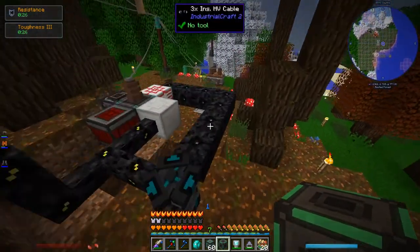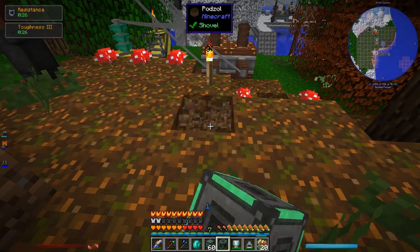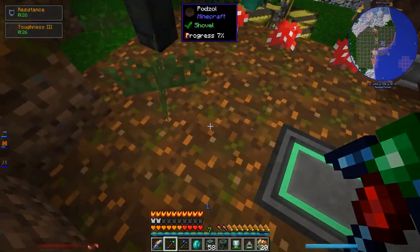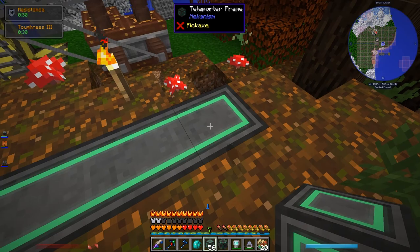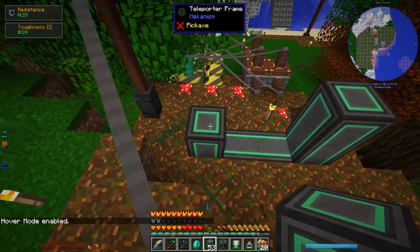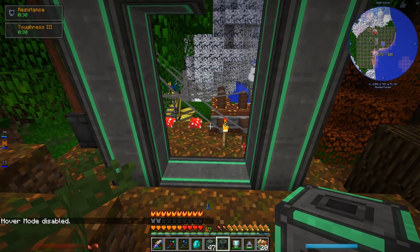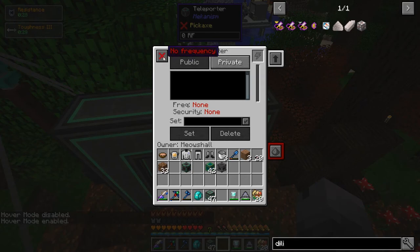Let's put the teleporter frame down over here. I'm not sure if there's a particular shape it needs to be — I'm assuming it's kind of like a nether portal. I'll put in the corners too. Then I'll put the teleporter in. Wait, is this the right size? No frequency yet. It looks like it maybe works, so let's charge this thing up with some power.